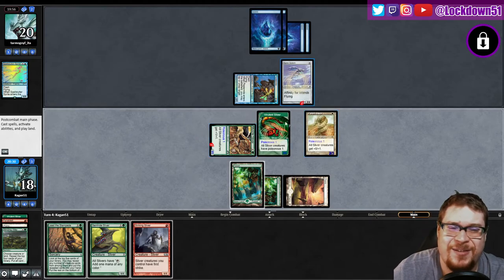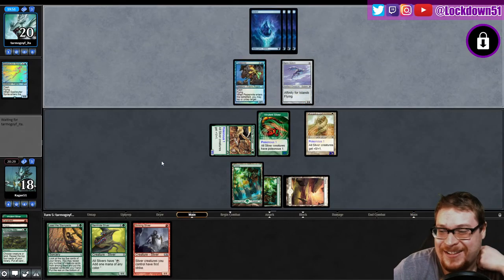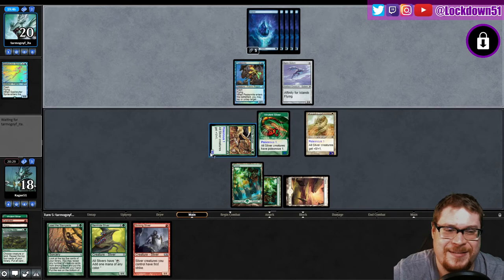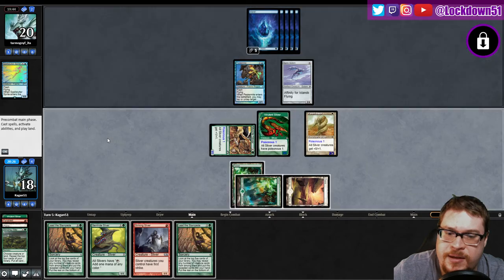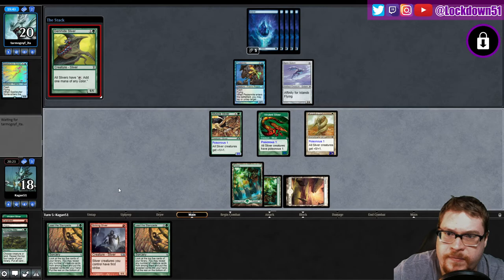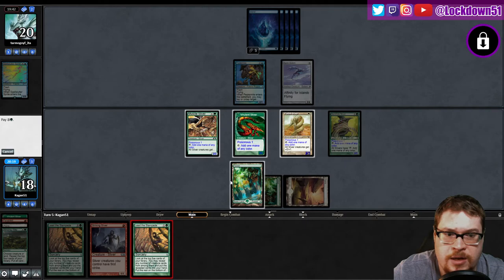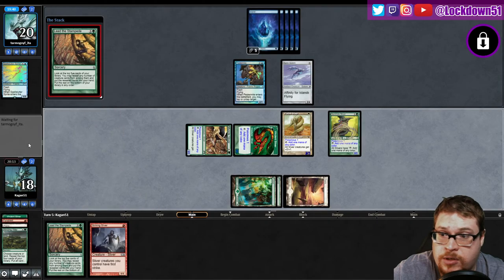I don't know why I thought I could just get through there. I was swearing we could block and kill it — no we can't. I'm losing touch with reality. Another land is good in this position. Lead the Stampede is very good — let's go for it. That goes through, yes! Okay, two cards in hand and it looks like we're counterspell-free. Let's try to refill.